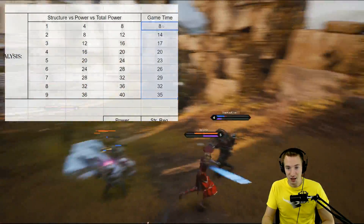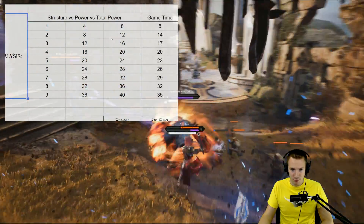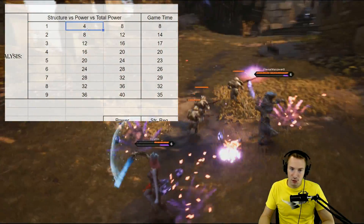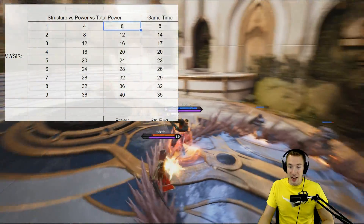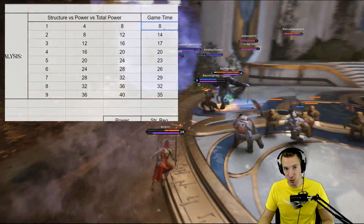This is my idealized thing, and I'll make some statements about this. For example, one structure — the first enemy tier — hopefully the offlane goes down, and you get 4 power going to 8 power. 8 power at around the 8-minute mark sounds pretty reasonable. At 2 structures down you get 8 power — 12 power total. 2 structures down, 12 power.